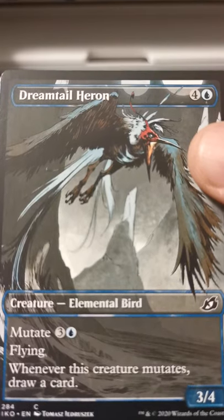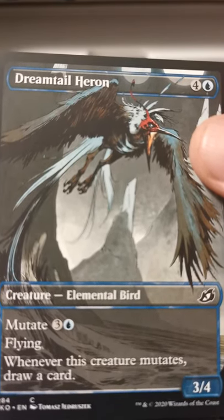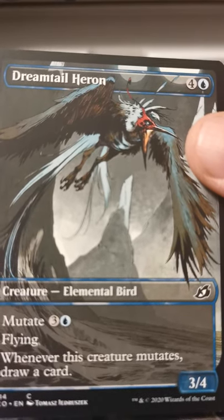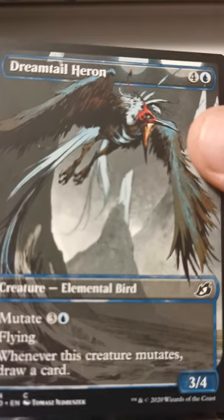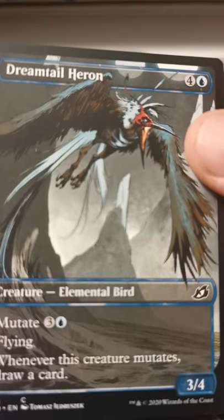Got a comic book Dreamtail Heron — very nice. Don't underestimate the power of this card. This card is amazing — it's a mutate creature that makes your mutate stack draw you a card every time it mutates, not just when you put it on, but every time you mutate a creature to it.